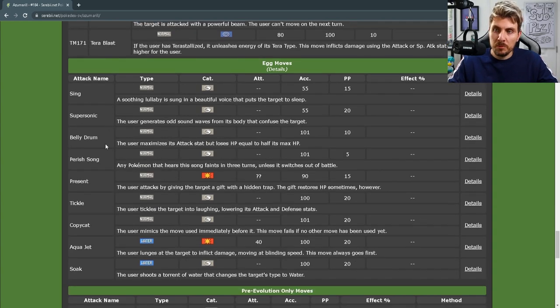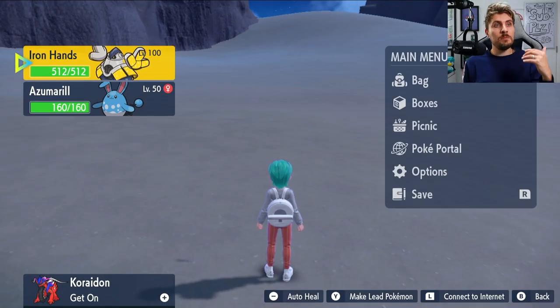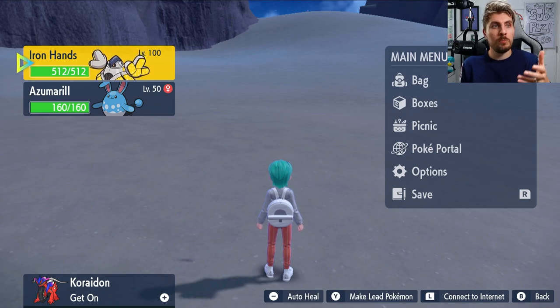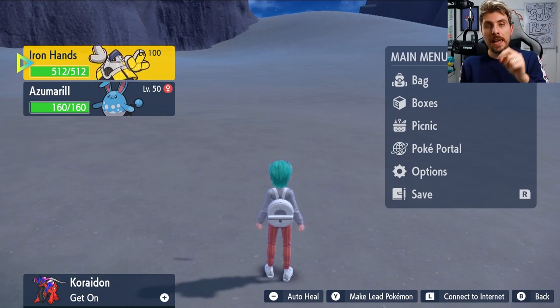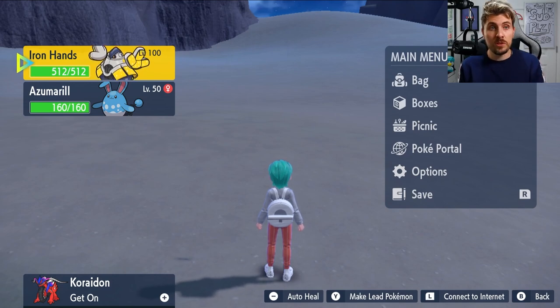You can see it's got Sing, Supersonic, Belly Drum is the one we're wanting, Perish Song is a nice option as well, and Aqua Jet. But like we've mentioned, in previous games you'd have to get this egg move from another Pokemon that's in Azumarill's egg group. Now this doesn't happen anymore. You just need to have a Pokemon that knows that egg move and you can use this technique.